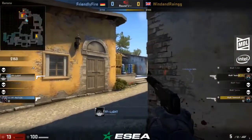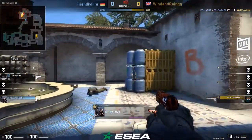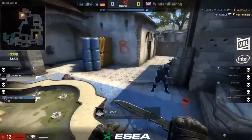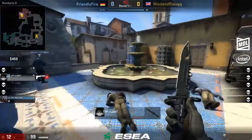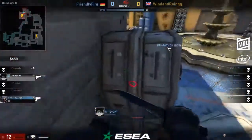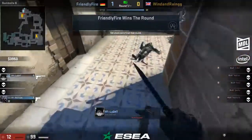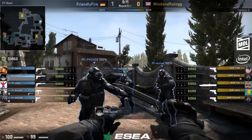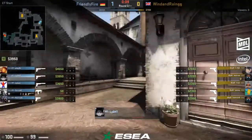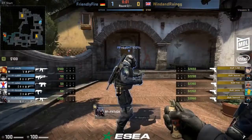Wind and Rain set up in great spots here. Smart move from Astro right there to just forfeit that position, but he goes back for seconds and ends up getting punished. I thought it was wise because he recognized he was being pre-fired by Light — better to give up that angle, back off, and play the clock. I thought he was gonna allow the coffin player to set it up, tuck in with the entry guy, and just let the coffin player watch as they run in — you can peek off of him knowing they're committed into the site. But we see a little too much of an overextension, and Wind and Rain fall one-nil for Friendly Fire to start this match.